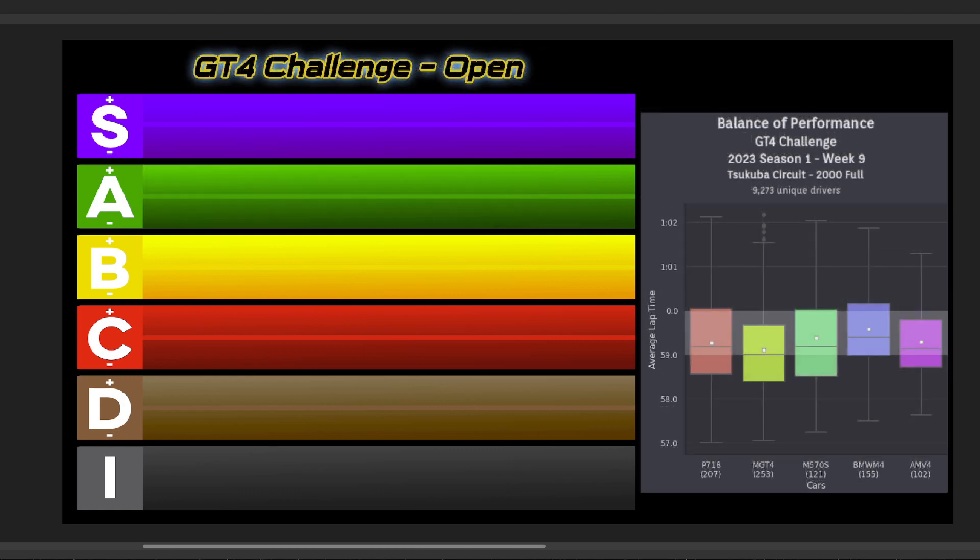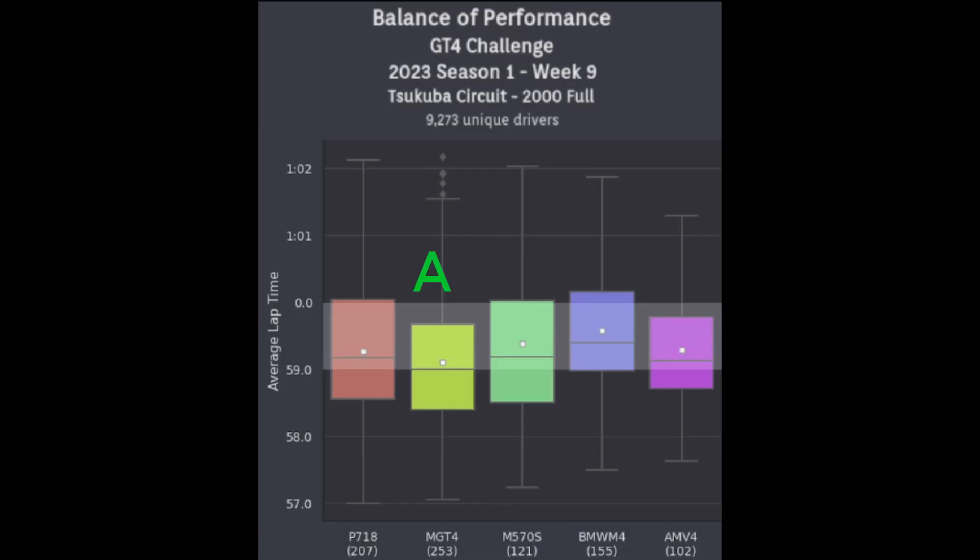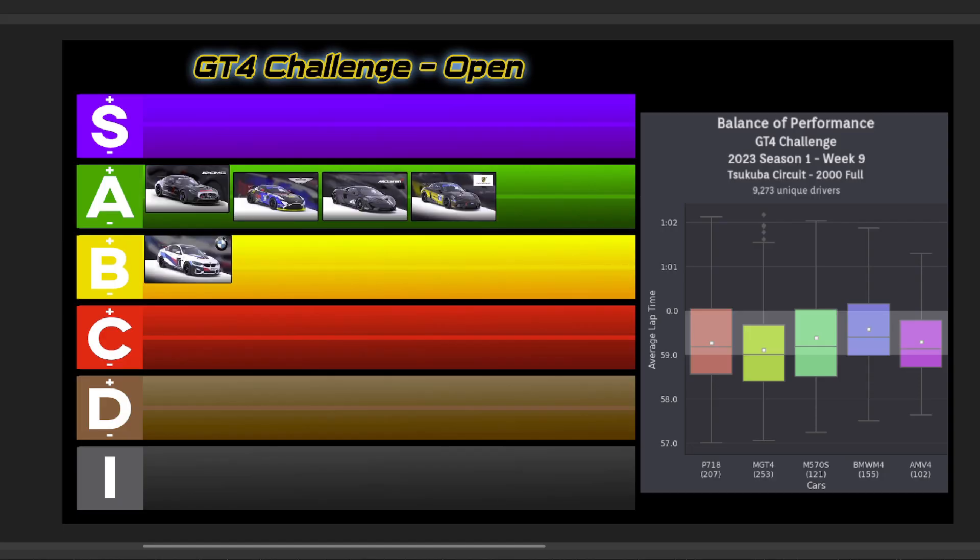And for the Open Series, some minor adjustments here, but relatively all cars are still highly competitive with the Open Setups. The Mercedes moves back into the top spot going A+. The Porsche, McLaren, and Aston Martin all go A, with the BMW dropping to a B+. So here's your GT4 Challenge Open Tier List for this week at Tsukuba.